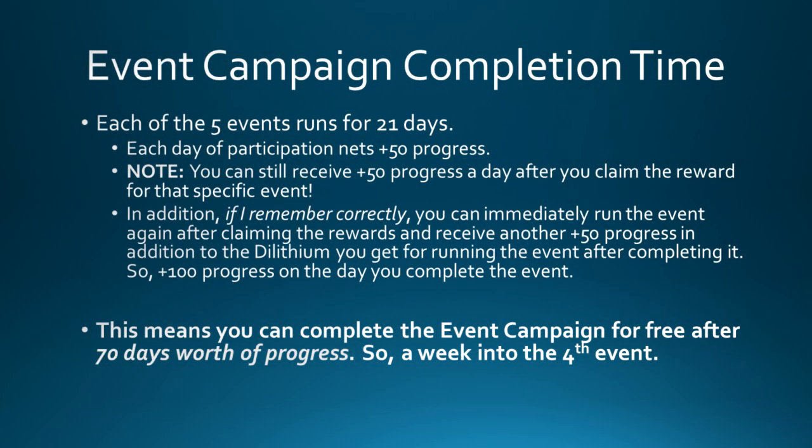Let's take a look at how long it takes to complete the year-long event campaign. You need 3,500 progress to get your reward and each day that you run one of the events will get you plus 50 progress — so that's 70 days worth of progress you need. Cryptic runs five events throughout the year and each one runs for 21 days, so you have quite a bit of room if you miss some days here or there.